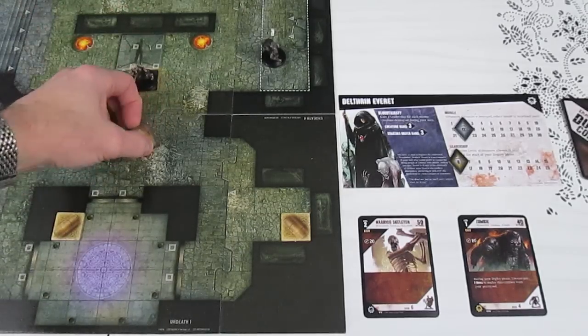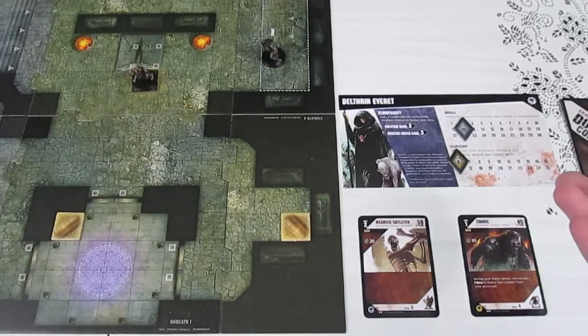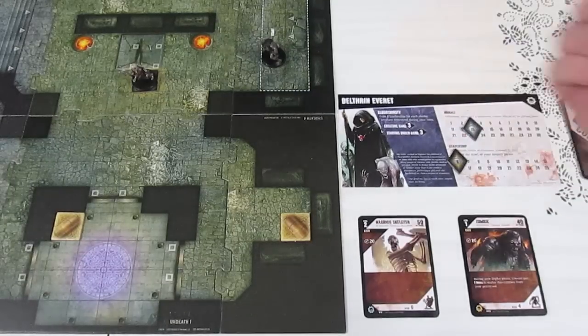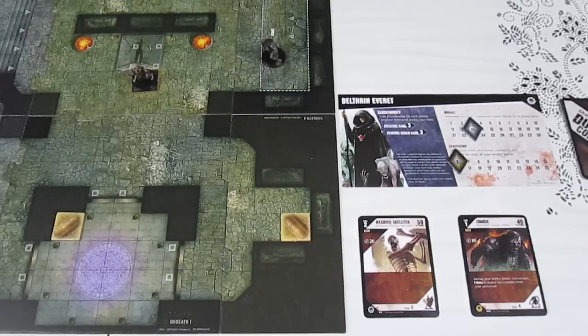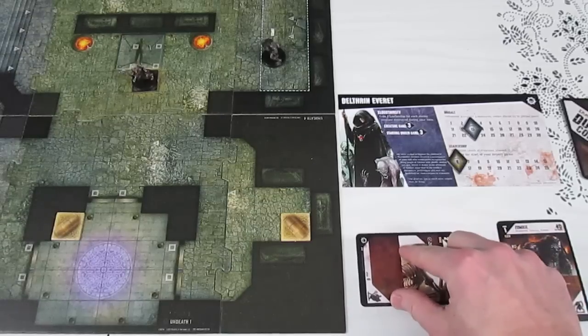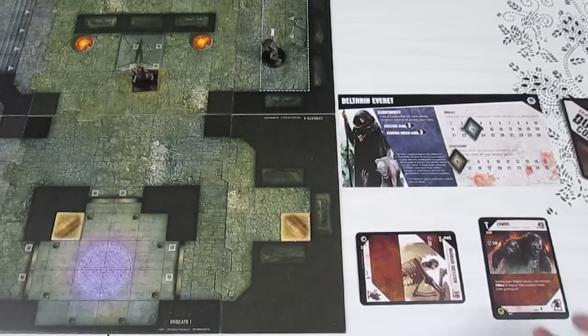To retrieve a treasure, you take one token off the stack and put it away. By retrieving the treasure, the morale of their leader goes up by one — from 12 to 13. That's how treasures operate. Retrieving the treasure is an action that taps the creature, so the skeleton is finished.